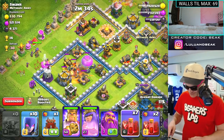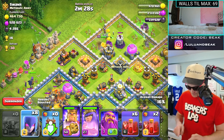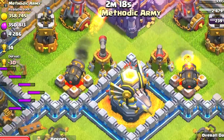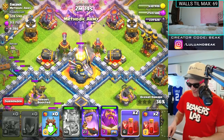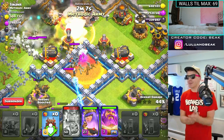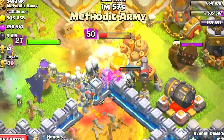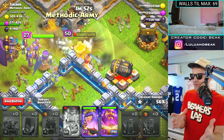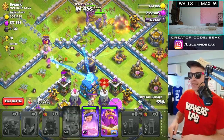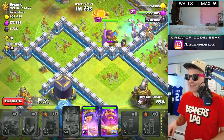Gotta make another crew — couple of witches. Oh no, I just killed that Pekka for no reason, I wasn't paying attention. Let me get some of those in there and then the rest straight in. The king's holding his own! Look at this — can we take that out? We might be able to. Let me keep those going and drop all the skeletons — I should have done that immediately. That looks so sick.